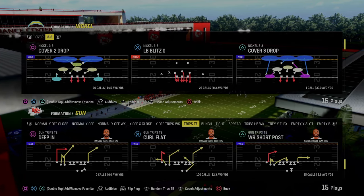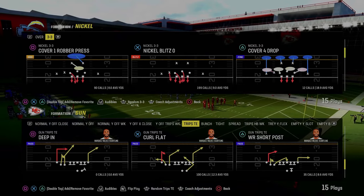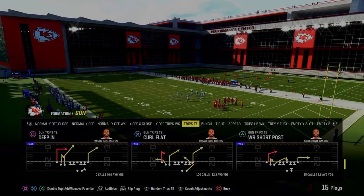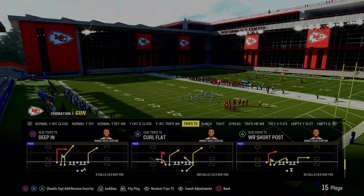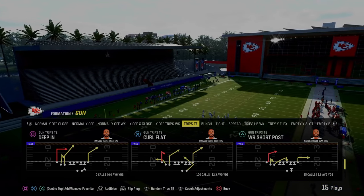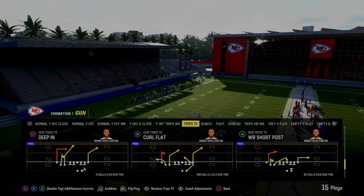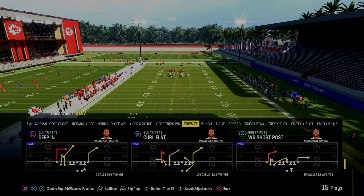In today's video, I'm going to be showing you how to run the wide receiver short post play out of the gun trips tight end formation in the Buffalo Bills offensive playbook. The wide receiver short post play is one of the most unique plays in Madden 24, and I believe it's only found in the Buffalo Bills trips tight end playbook. The main purpose for calling this play is due to the fact that it has one of the most unique post routes in this game.